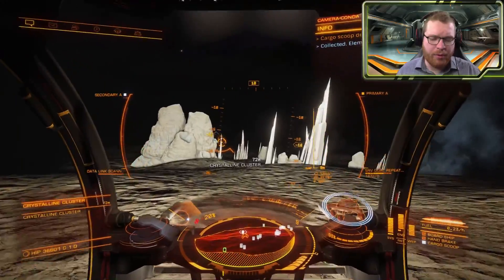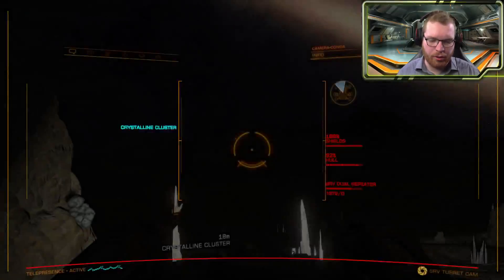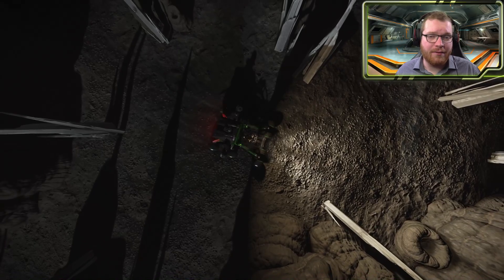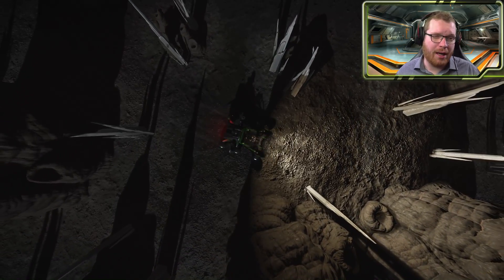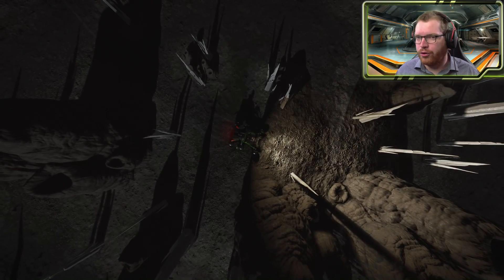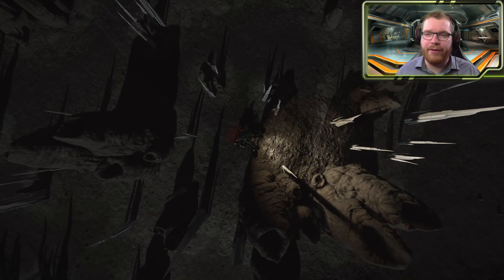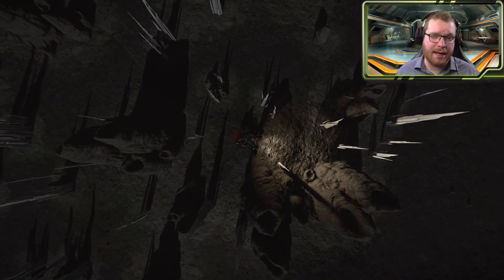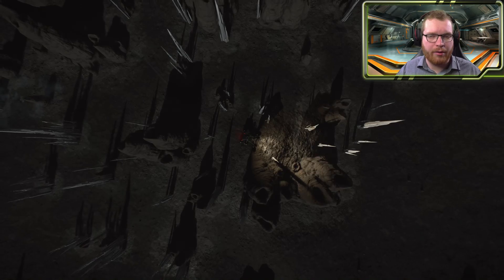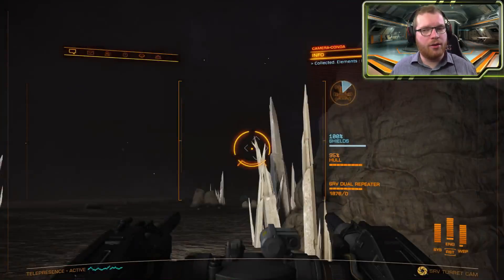Filling up the cargo hold takes around 20 minutes per site, so keep in mind it will take some time if you want to go through all the different materials available. Unfortunately, there are no crystal shard sites for selenium, so you would have to go to a normal geological site and pick up needle crystals from there, or just do normal surface prospecting. I have listed a selenium site out here if you are in the area, but just know it won't be any faster picking it up here than at any geological site back in the bubble.